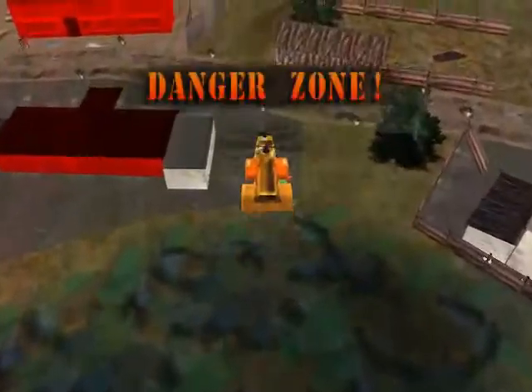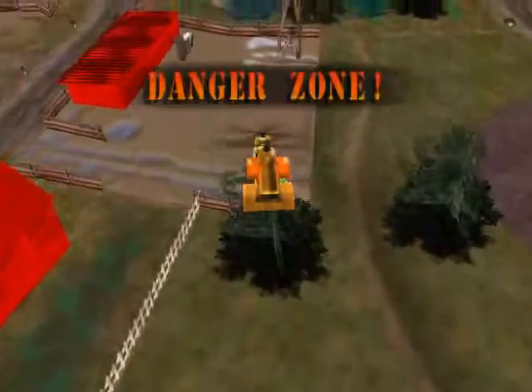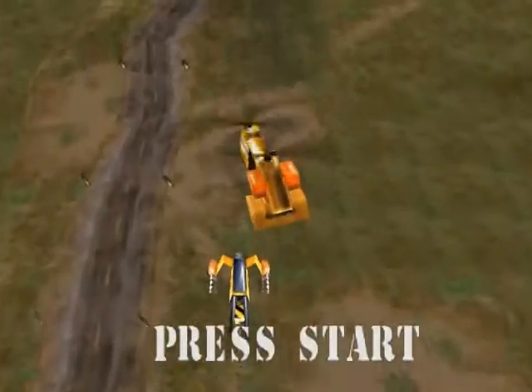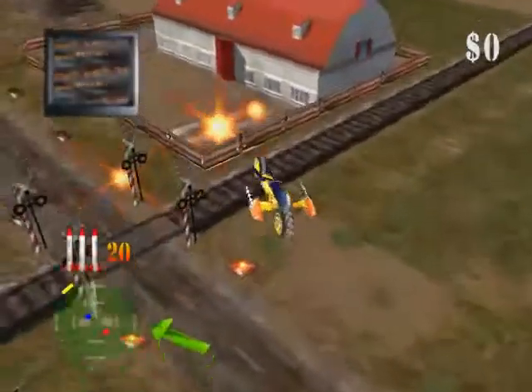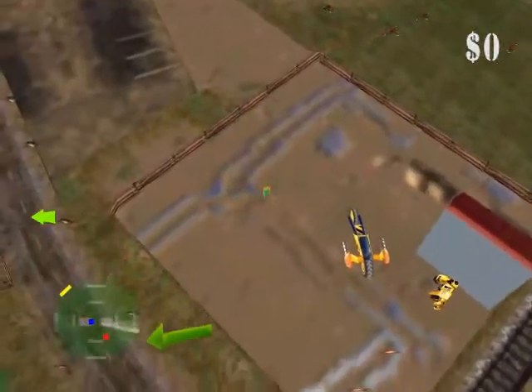It goes straight through a town. And we get to start off as the bike, and I didn't see much ammunition lying around. I wonder what that's all about. Well, the key to this level is grabbing the ammunition, blowing up this house, switching to a better vehicle.